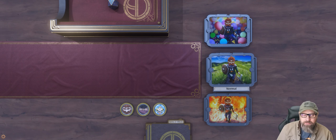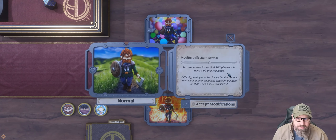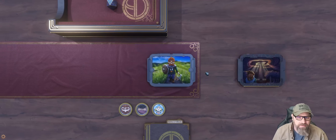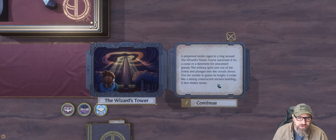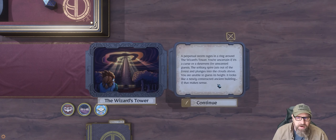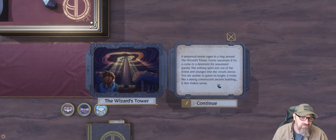Using the phone as a webcam today — using something called IV Cam, we'll see how it works. Hopefully I've got everything set up correctly. Normal difficulty, I think that's fine. That's our party. Wizard's Tower: a perpetual storm rages in a ring around the Wizard's Tower. You're uncertain if it's a curse or a deterrent for unwanted guests. The solitary spire juts out above the forest and plunges into the clouds above. You are unable to guess its height. It looks like a newly constructed ancient building, if that makes sense.